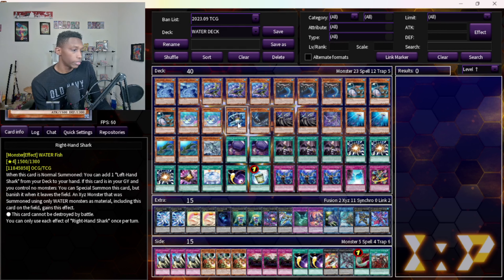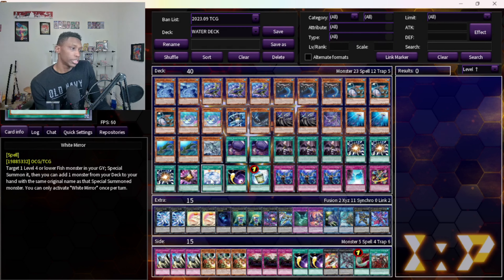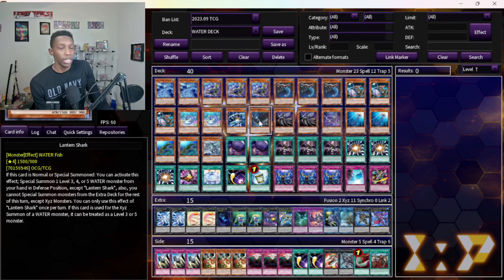One Right-Handed Shark — self-explanatory. One Lantern Shark — I like having this at one. I would play it at two if I played more White Mirrors, just to get the max advantage off of it. But it's not really a starter to me because you need other cards in hand. If I draw it as a sixth card it helps me extend, but I don't really need it to do most of my plays.